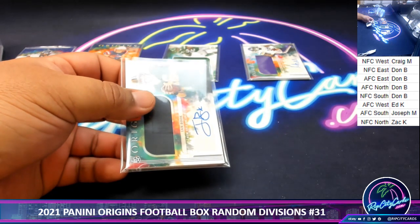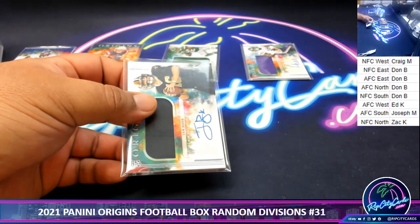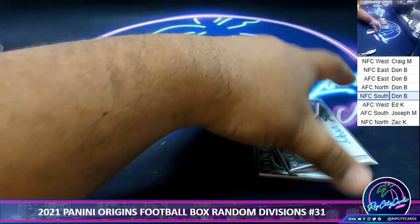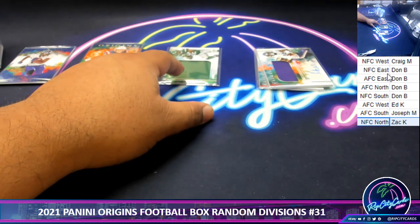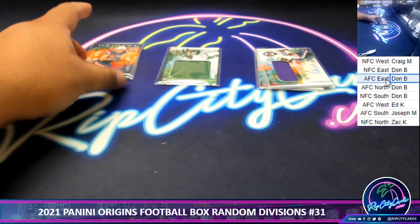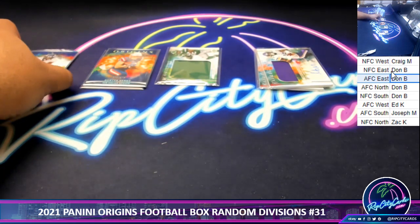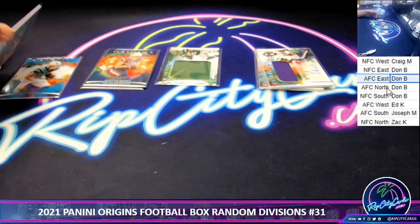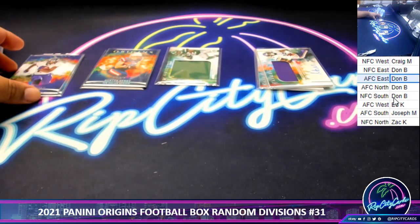And that is the break. Not going to lie, bit of a disappointment. So the Saints go to the NFC South — Don. The Vikings NFC North, which is Zach. The Michael Carter Jets, AFC East, which is Don. Hunter Henry Patriots, also NFC East. CeeDee Lamb, NFC East. Rashad Bateman, AFC North. And McCaffrey Panthers, NFC South. So Don doing some damage in this break. Thank you, everyone.